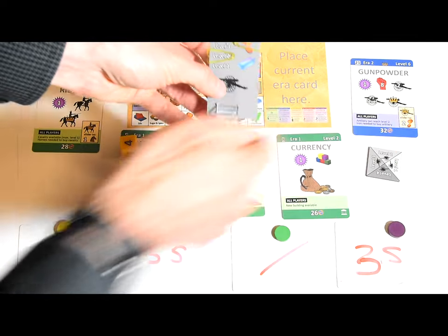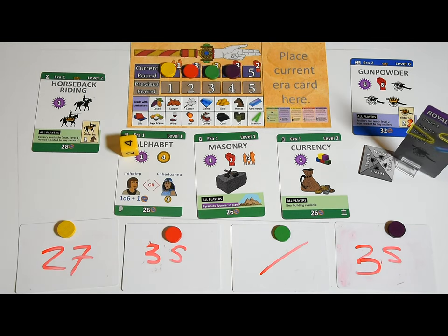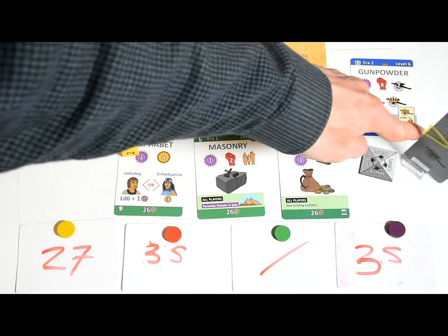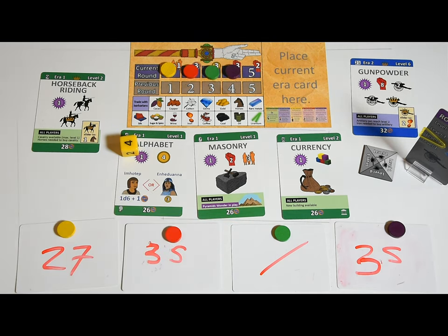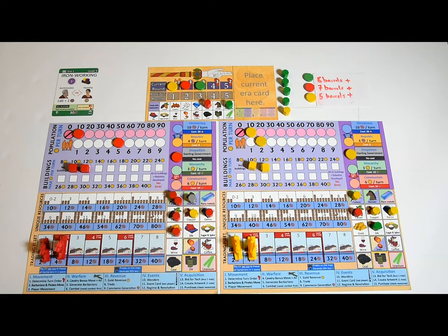The technology card shows you where to put the sliders, and technologies can impact what key resources are needed to build units. Developing gunpowder, for example, means artillery units can now go up to level 2 and you'll need iron to build them. Some technologies unlock wonders, which all players can try to build during the next wonder phase. Finally, some technologies reveal new resources on the map — when that happens, as many resources as there are players appear in the game, split into two evenly divided piles.